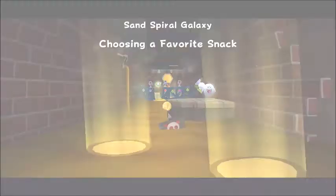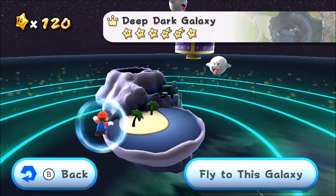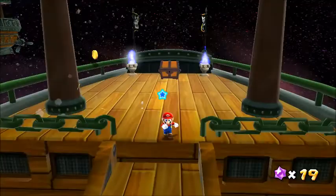Magic Koopas are found in Space Junk, Bowser Jr.'s Armada, Sand Spiral, Matter Splatter, and Deep Dark Galaxy. Magic Koopa will use his scepter to shoot fireballs, then he'll teleport to a different position. He's so powerful that he can even deflect Star Bits, and will always drop a coin upon death.